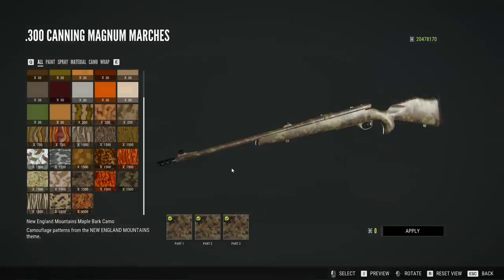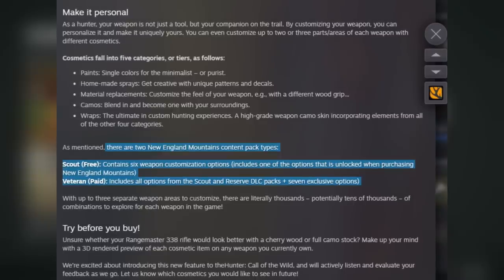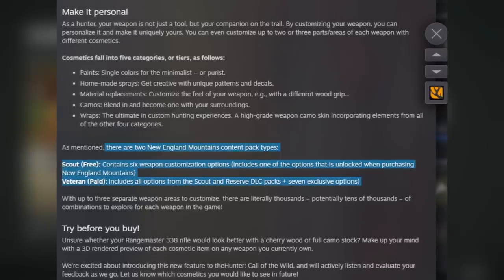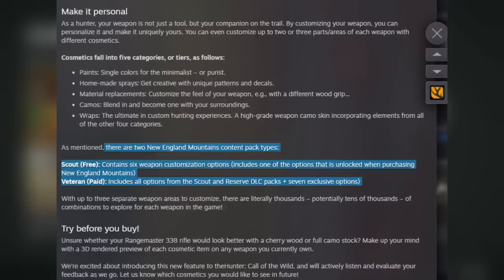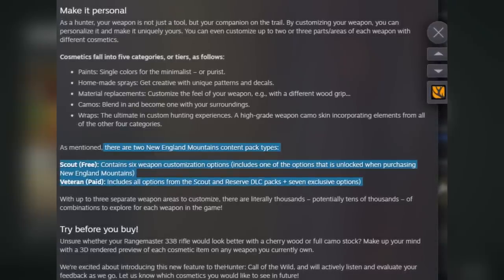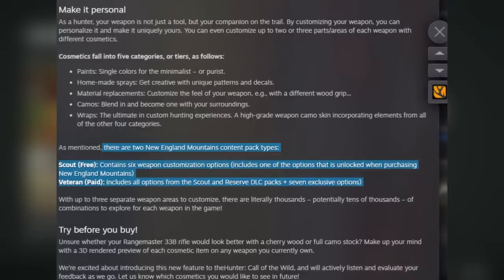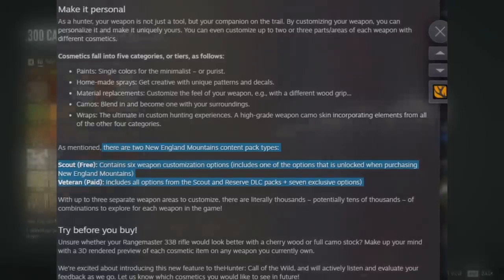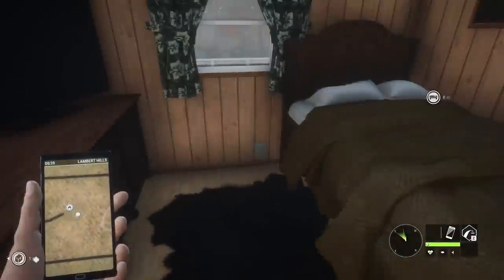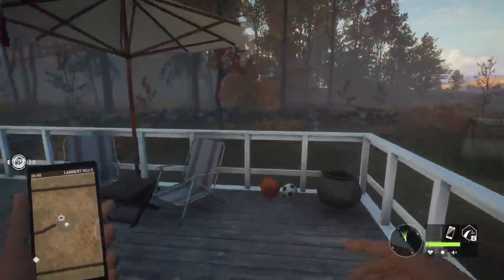I don't know which particular designs are affected, but reading verbatim from the Steam post: there are two New England Mountains content pack types. Scout, which is free, contains six weapon customization options including one that's unlocked when purchasing the New England Mountains. The veteran option, which is paid, includes all options from the scout and reserve DLC packs plus seven exclusive options. I don't know if that is a separate DLC or how that works.